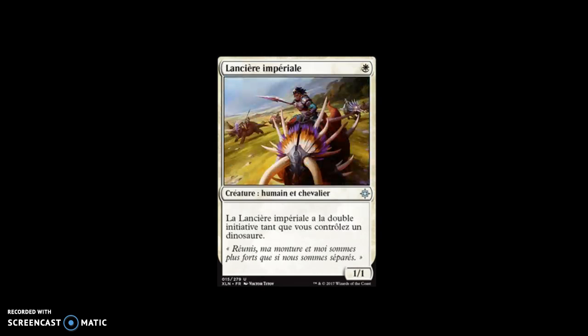The next one is Imperial Lancer. For one white, as long as you control a dinosaur, Imperial Lancer gains double strike — and it's a 1/1. The Naya Dinosaurs deck is more than likely going to happen. I'm not sure if this is exactly where they want to be, but being able to turn a 1/1 into effectively a 2/2 double striker for one mana is not a bad deal.